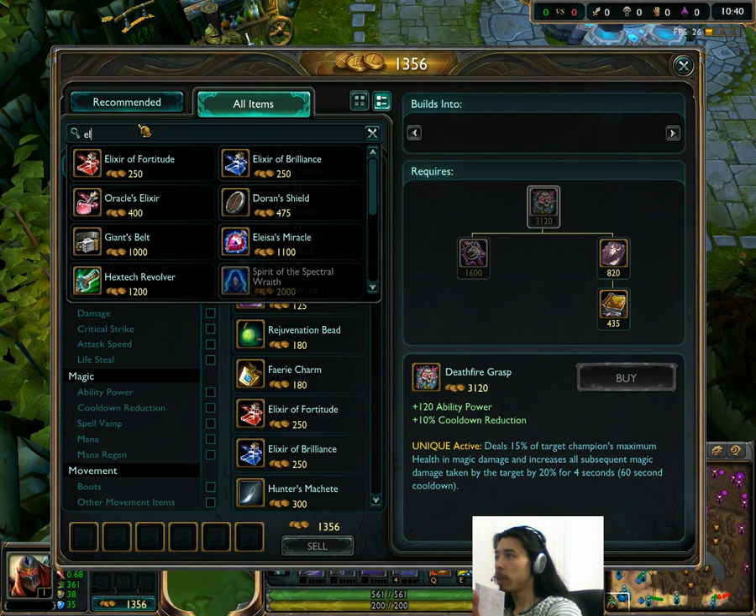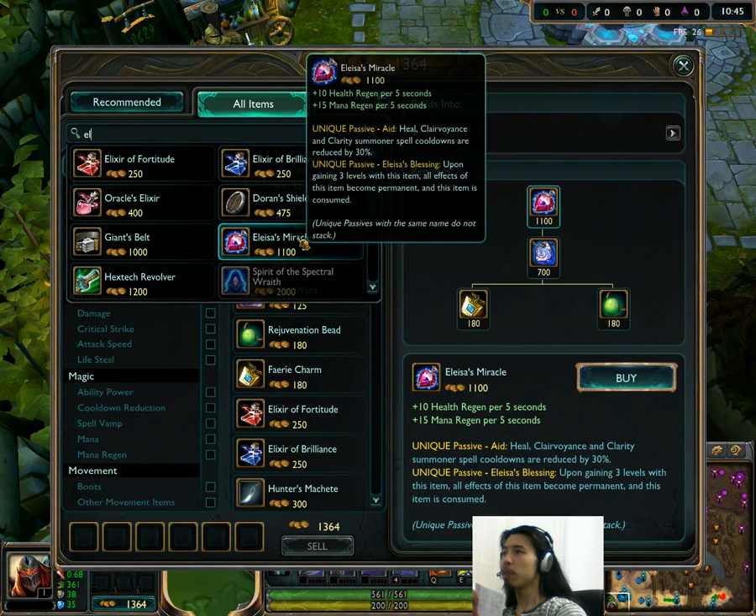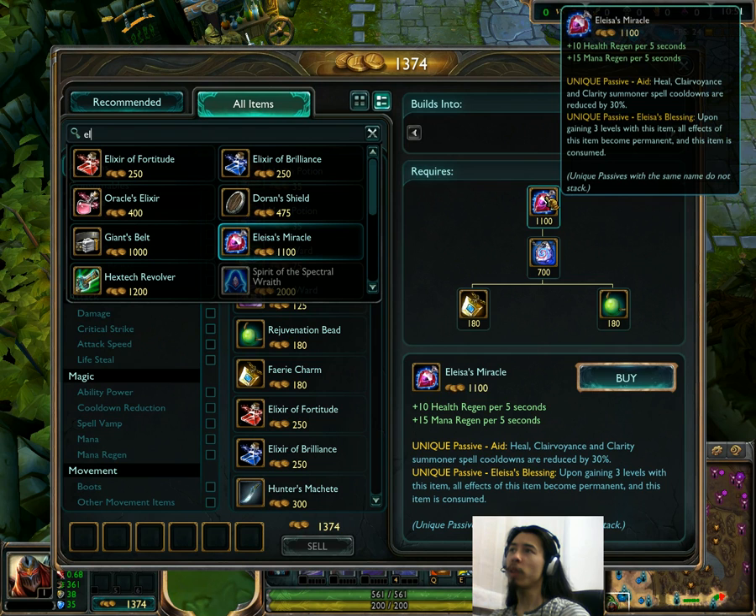Let's move on to Elise's Miracle. That item has also been changed. The unique passive now says Heal, Clairvoyance, and Clarity Summoner Spells are reduced by 30%. It used to include Revive; they've replaced Revive with Clarity. And cooldowns are reduced by 30% as opposed to 20%, so it's been buffed by an extra 10%.